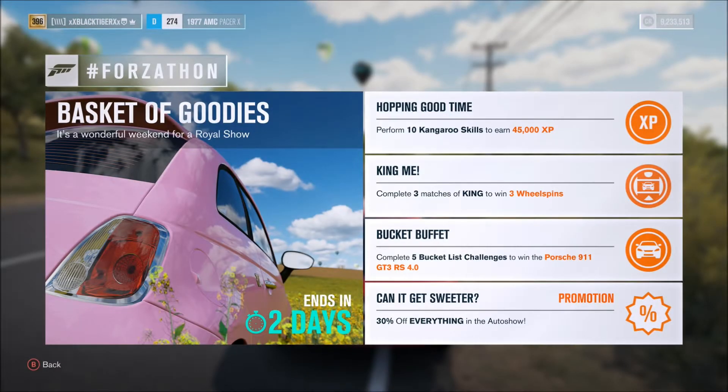Hey YouTube, what is going on? It's Black Tiger here. Today I'm going to be showing you how to do bucket list challenges so you can complete any Forzathon event. This week we've got the Easter Forzathon called Basket of Goodies. The most important event is completing five bucket list challenges to win the Porsche 911 GT3 RS 4.0 — pretty much the best Porsche engine ever.